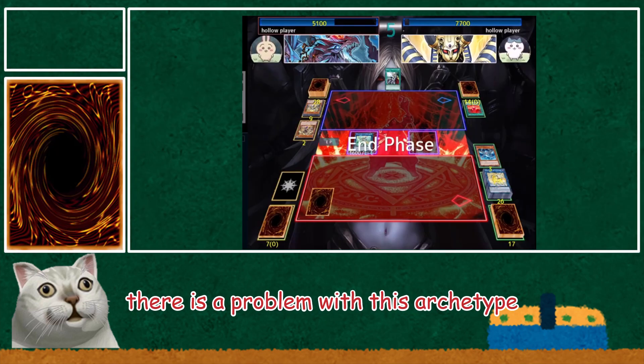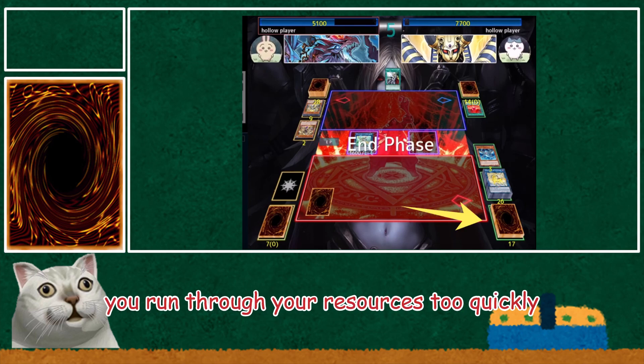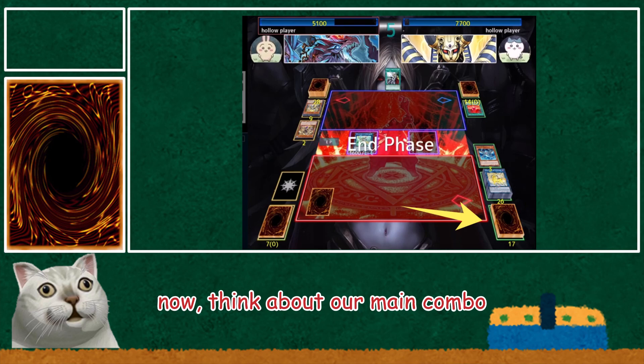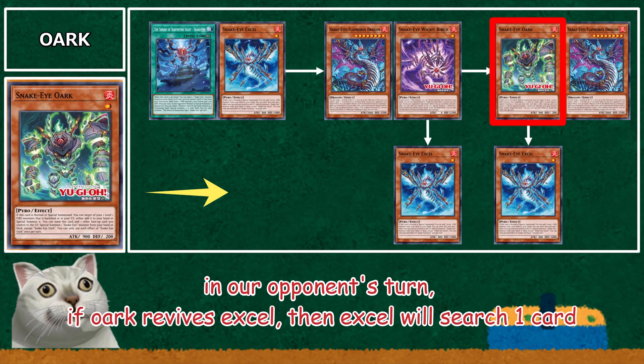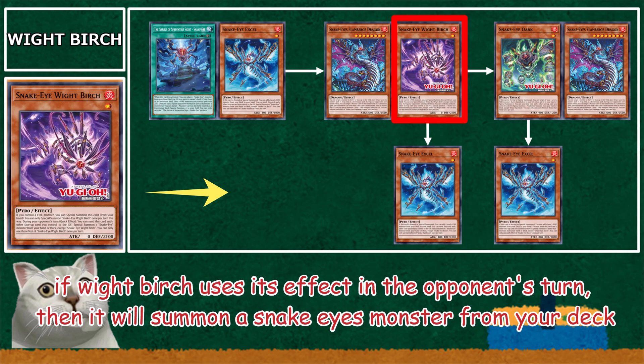There is a problem with this archetype: you run through your resources too quickly. Think about our main combo — we need 6 cards to do it. In our opponent's turn, if Orc revives Excel, then Excel will search 1 card. If White Birch uses its effect in the opponent's turn, it will summon a Snake Eyes monster from your deck. So it will consume 8 cards in 1 turn.